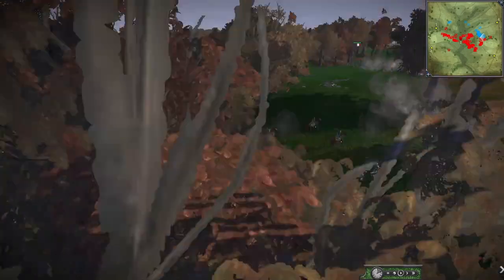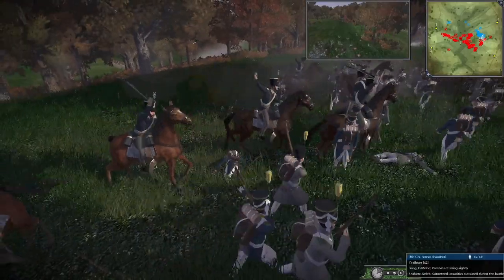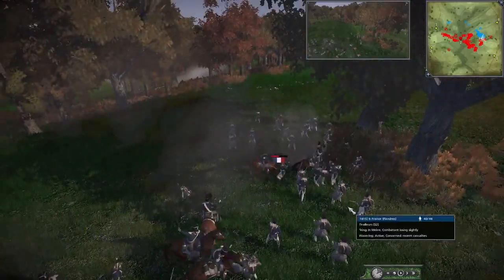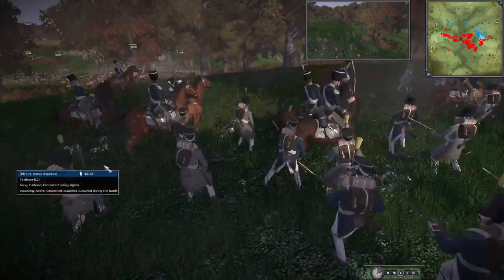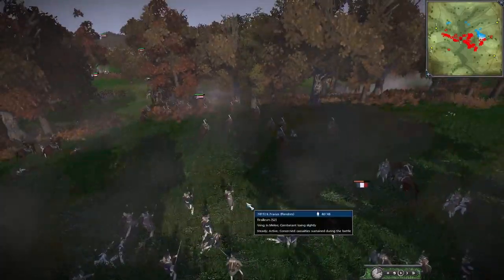We've got like four units of Tirailleurs here and they're all just pouring fire right now onto the British. The British are sitting in what looks like a little Allied Uhlan position doing a light skirmish room, and it looks like they are going to route that Tirailleurs - which is no surprise - but it's a lot of effort just to try and take out these Tirailleurs.